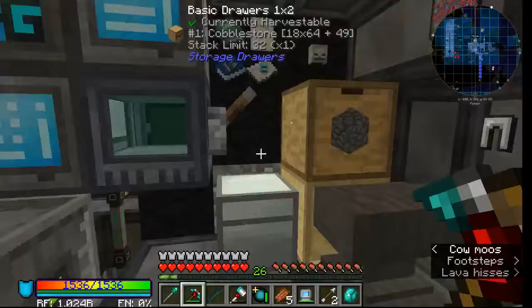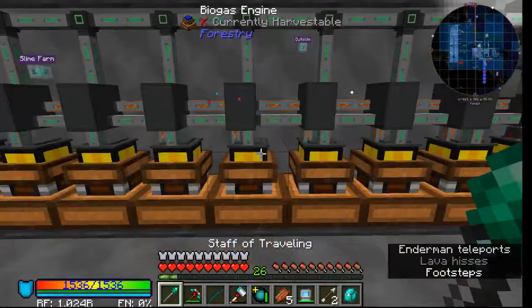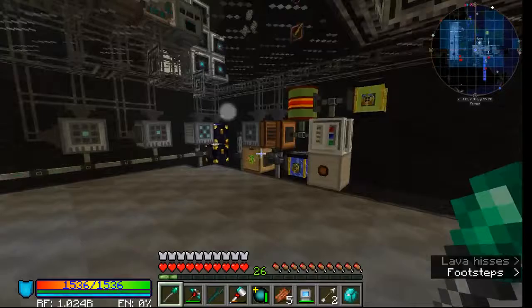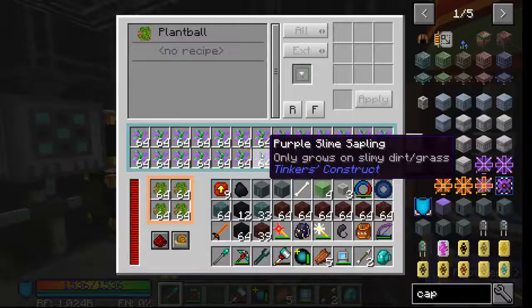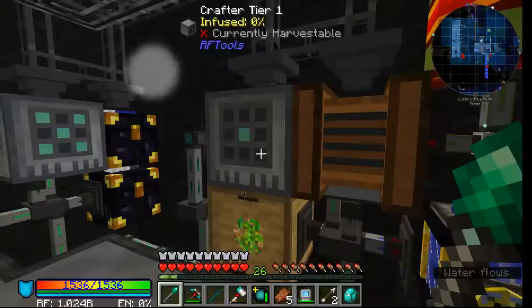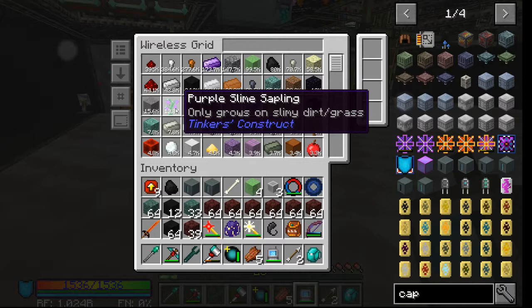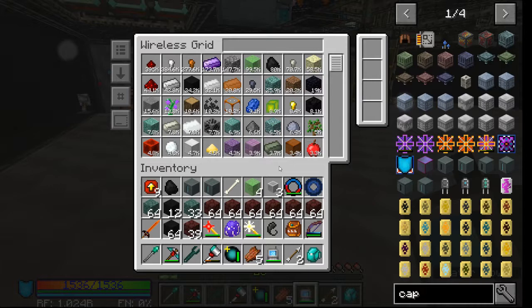I run my base primarily off slime gens. I also have biogas engines running off biogas that I create with plant balls, which I create from purple slime saplings. I have a ton of those generating pretty quick — almost 14,000 of them.